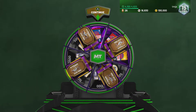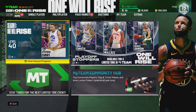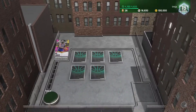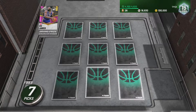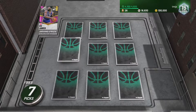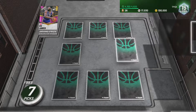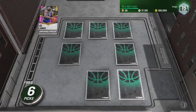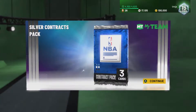We'll go ahead and open that pack as well as a few other packs waiting in the wings that we got for free. As I mentioned, we leveled up to level 15 since the last video, so we get to do one of these ascension boards. Hopefully we can get that pink diamond - Bob Lanier. We get 100 MT right there, not what I'm looking for. 75 - that's even worse. Silver contract pack - okay.